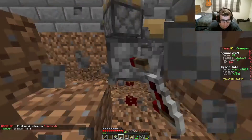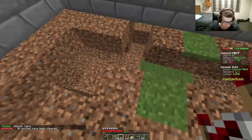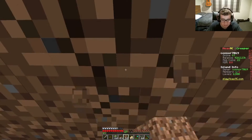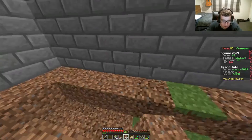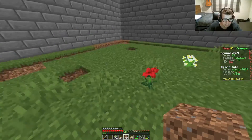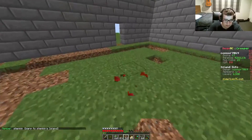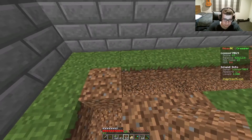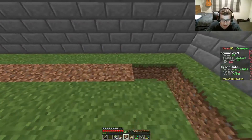I guess we'll go back to the original idea — just placing a bunch of stuff down. This whole idea was a bit of a bust, so I did all this for nothing. What I was thinking was putting all the pistons so one goes above and putting the waterlog on every corner block, hoping all the water would come flooding down into the middle so I could go in and grab it. But I guess we'll just go back to placing a bunch of dirt around.